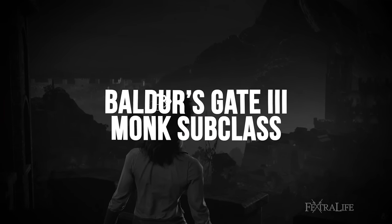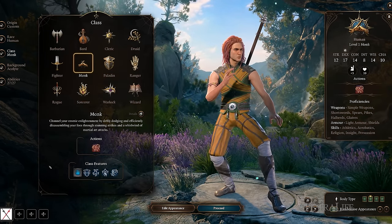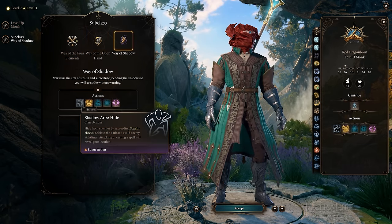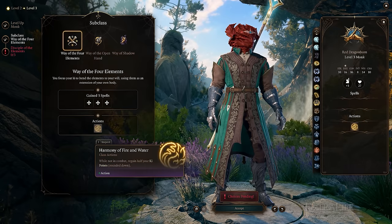Next, let's take a look at Monk subclasses. Choosing a Monk subclass in BG3 is not that hard of a decision because they are all distinctly different. Want to be better with your unarmed attacks? Then choose Way of the Open Hand. Like to play a stealthy Monk? Then choose Way of Shadow. Want to have some spells in your arsenal? Then choose Way of the Four Elements.